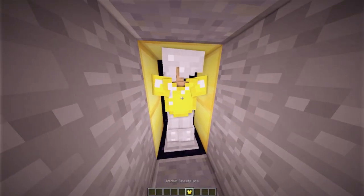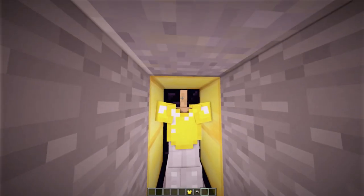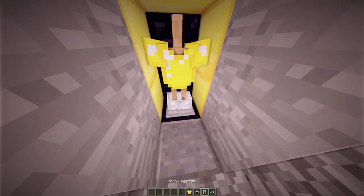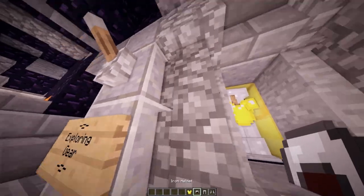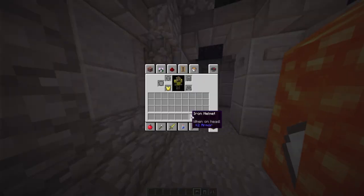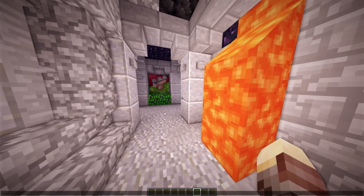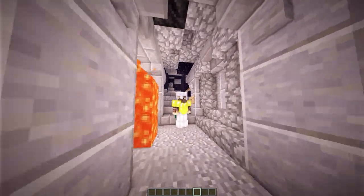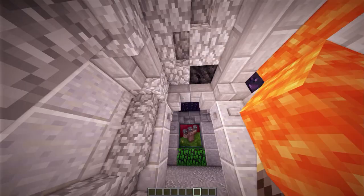We come across our first redstone creation — an area with our exploration gear. You flick that lever, it opens up a simple piston door and exposes gold and iron armor. It looks really awesome with these shaders. You can use that armor to explore the rest of the base. I'm in creative mode so let me place the armor back, grab a copy, close the door, and put the armor on.